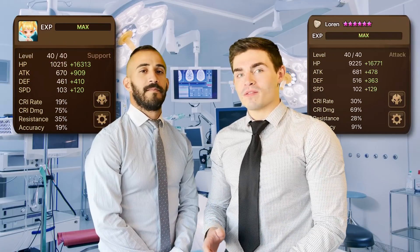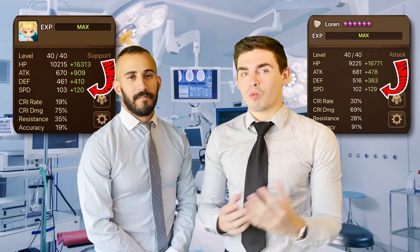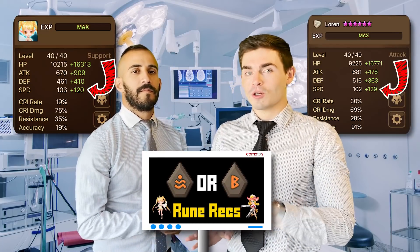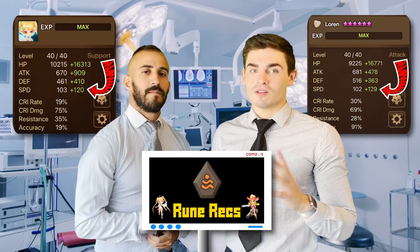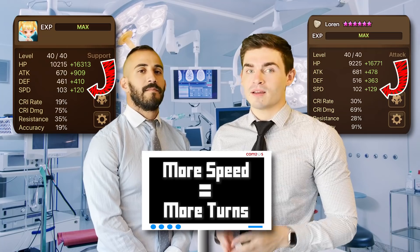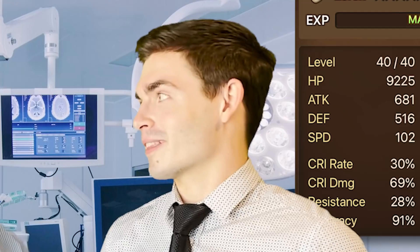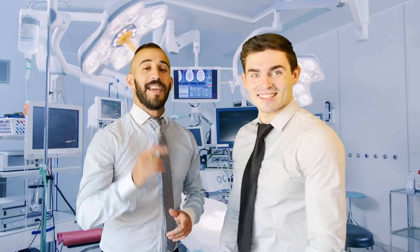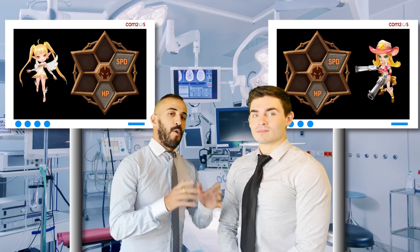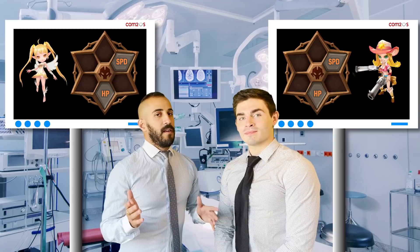For both your Fran and Lauren, you're gonna want them to have at least a bonus of 100 speed, be it on Swift or Violet if you can swing it. More often than not you're gonna want to settle on Swift, because more speed equals more turns, and both of them you want taking lots of turns. Speed slot 2 is a must, then HP on slot 4, and for Lauren you can rock accuracy on slot 6. For Fran, that's not needed — she just needs to be tanky.